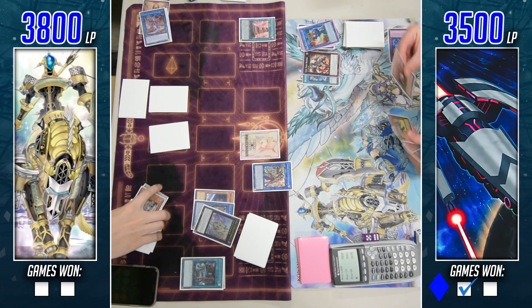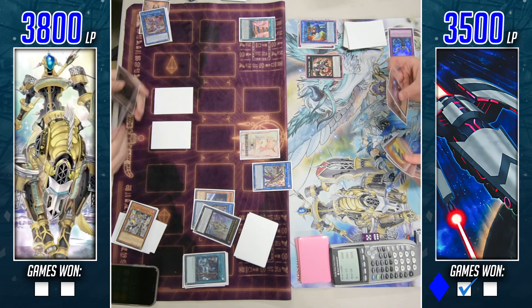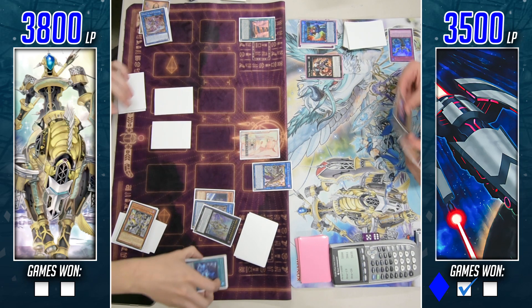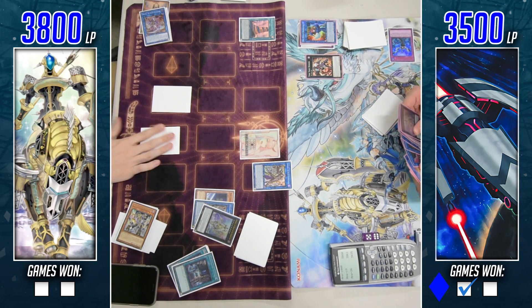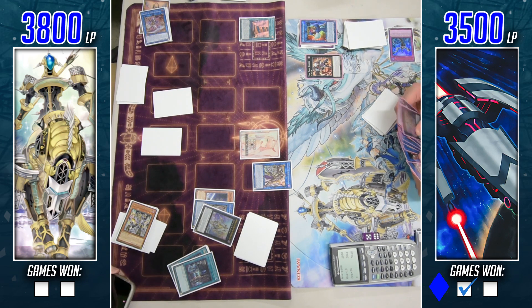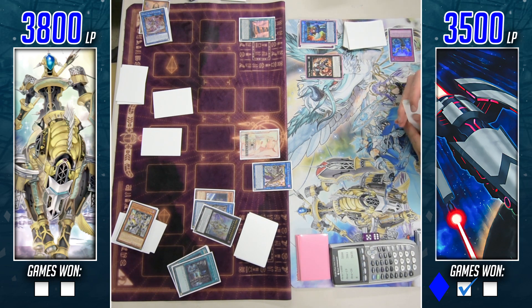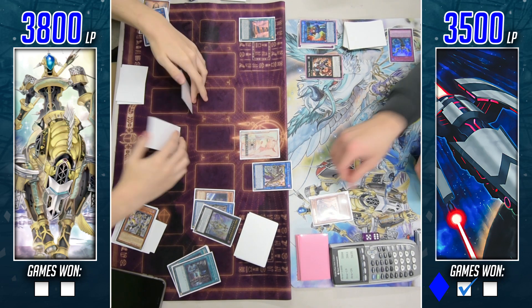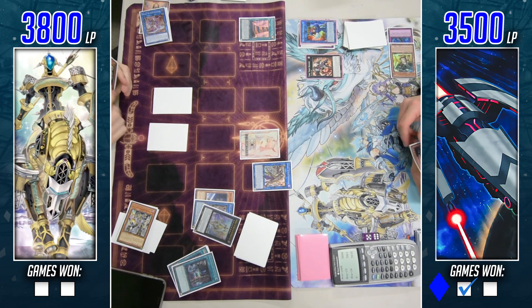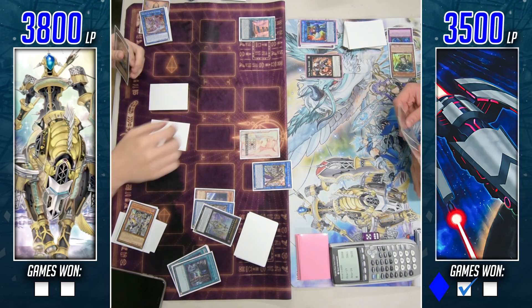End phase, Redoer comes back and takes a spell off the top this time — definitely what he was looking for, better than a monster since he's been giving the Orcas player monsters practically this entire game. He'll take that extra draw if he can get it, but will it be enough? He sets back row. That Impermanence battle earlier was very interesting — the Cosmo player tried to trap-check Impermanence into the column the other Impermanence was in; both ended up canceling themselves out.